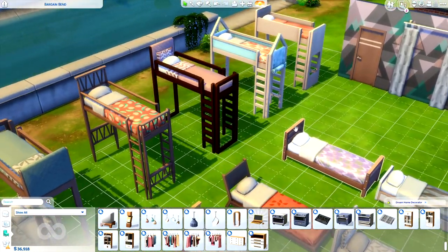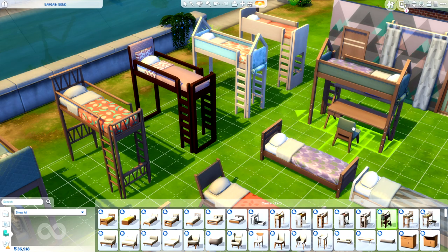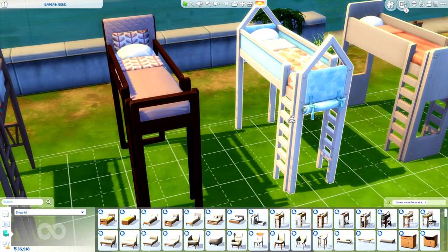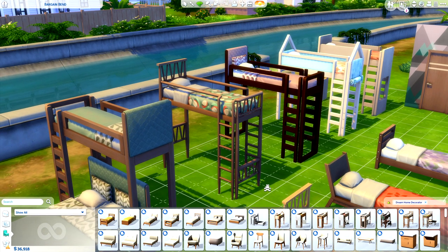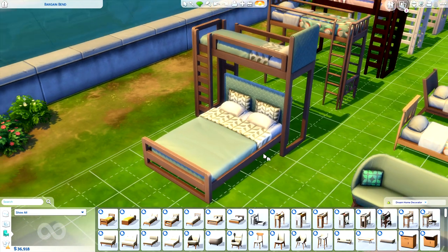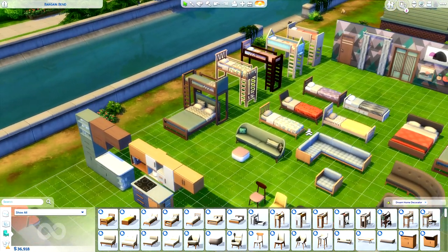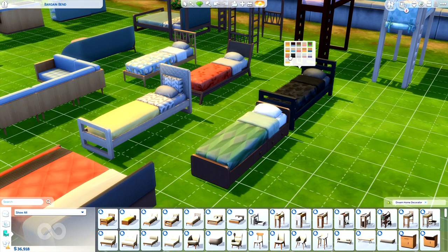Moving on to beds — we have an array of bunk beds that come with combo variants to make things quick and easy. There are a bunch of different styles, including some modern ones and one with a little curtain. There are lots of swatches to play around with. Thanks to the base game update, we can now place desks underneath the loft beds. You can also place singular beds to make a traditional bunk bed, and double beds also fit under here quite nicely. There's also a nice assortment of singular beds with a lot of nice swatches to choose from.